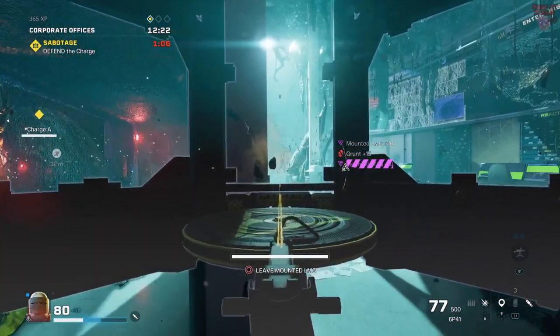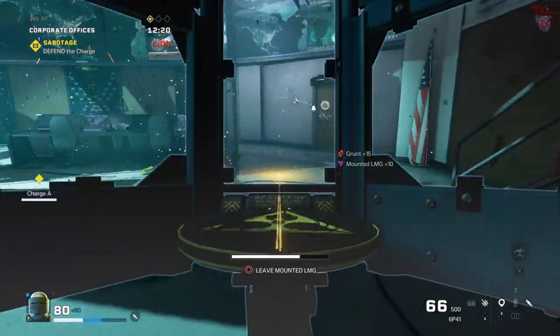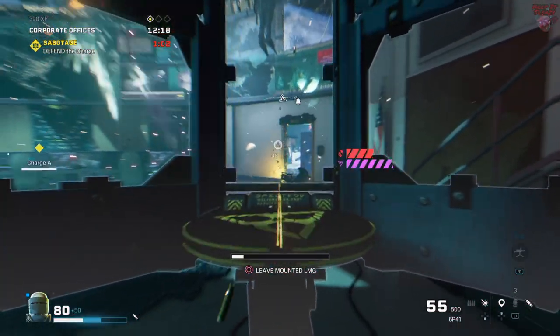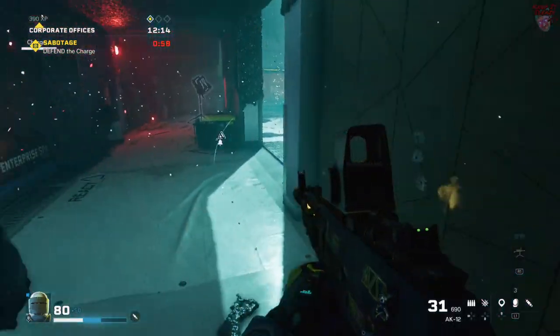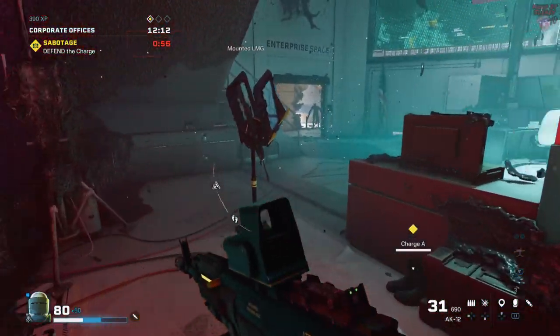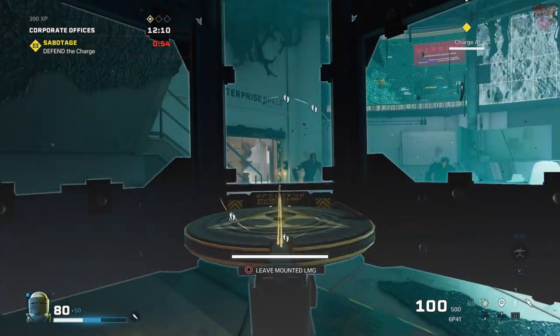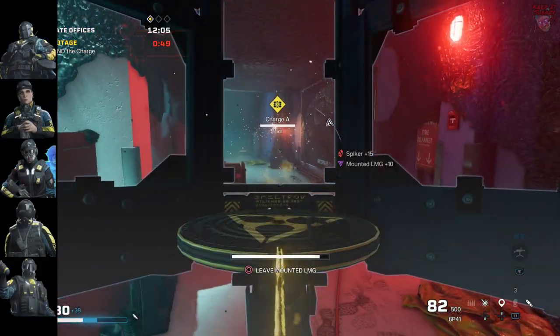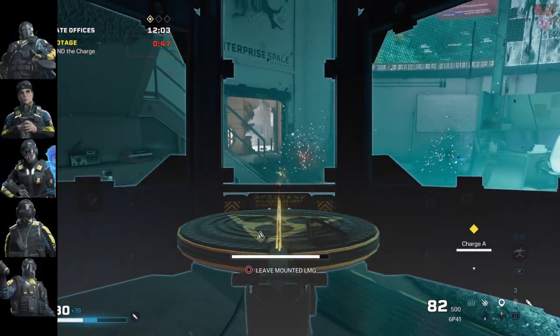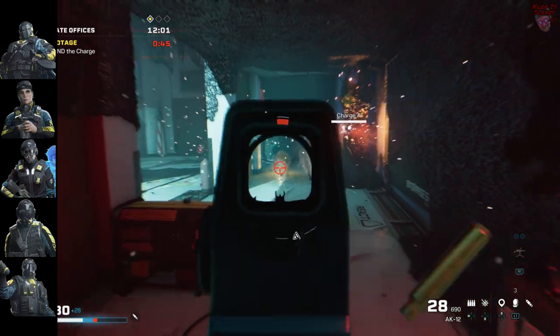Pay very close attention to Arcspine health — they can be melted by Tormentors, Rooters, Bulleters, and Breachers. Preparation is what can turn Sabotage from one of the hardest objectives to one of the easiest, so make sure you lay your traps and take out any nearby nests.